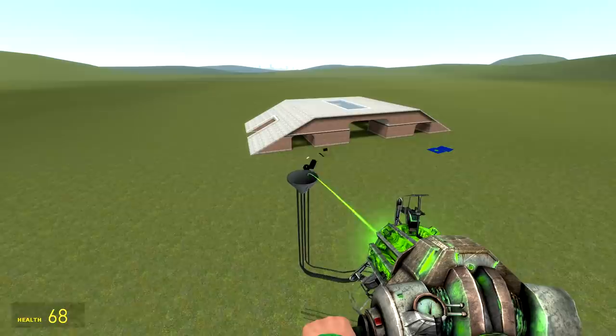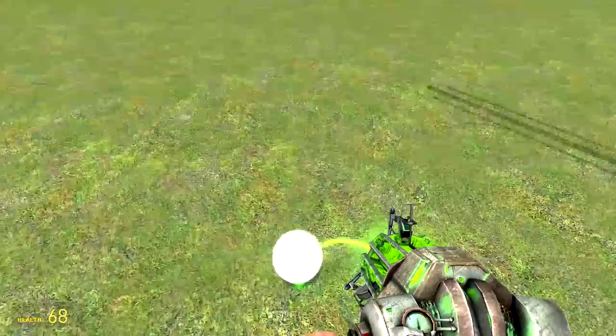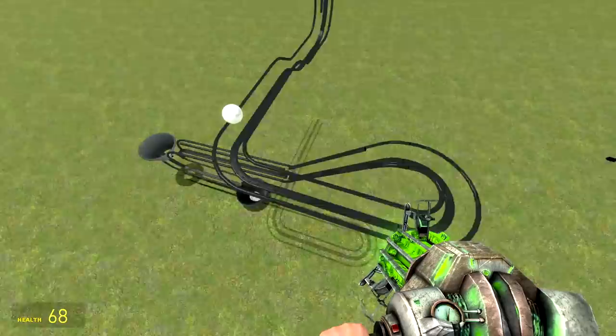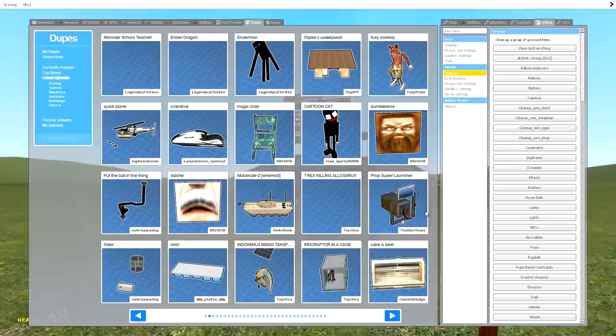What if I put Cartoon Cat in there? No, I don't think he wants to go in there. Let me put the ball in the thing — here's a ball. Take the marble, put it in there — it goes! Someone built this, it's pretty cool. This isn't a bad dupe, it's an all-right dupe. What is this — Prop Super Launcher?